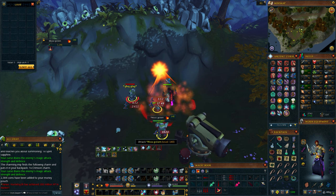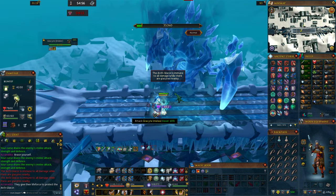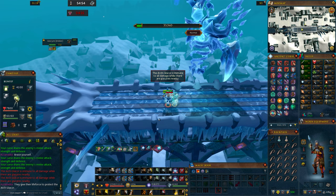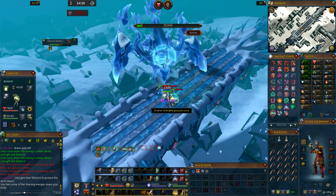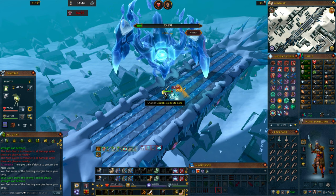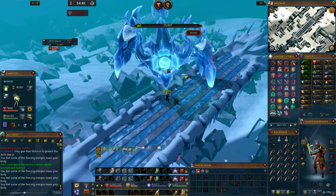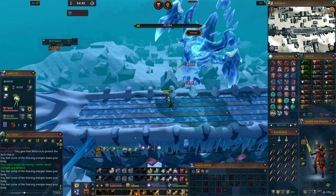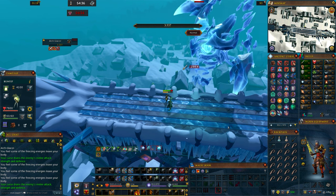Does this mean that in theory, you could be guaranteed Scripture of Wen drops if you log in, enter the fight instance, use a specific ability rotation at the Arch Glacor, wear specific gear, drink exactly the right potions, and do a goblin salute before delivering the killing blow? Honestly, I think it actually could be possible in theory — but could anyone reproduce exactly what sequence of events you'd need to rig RNG in this way?